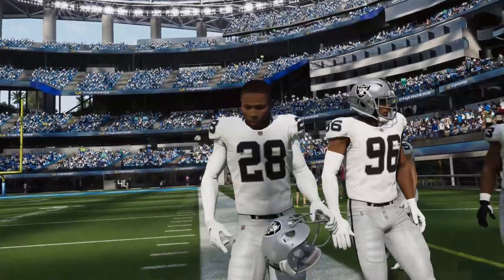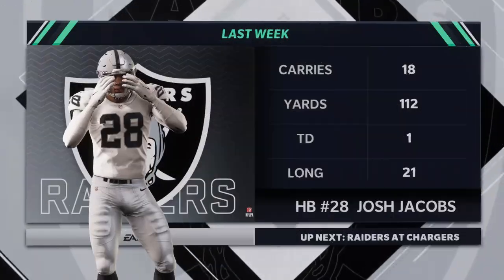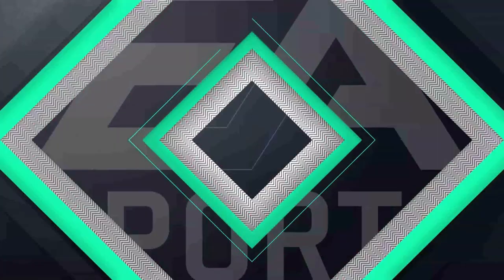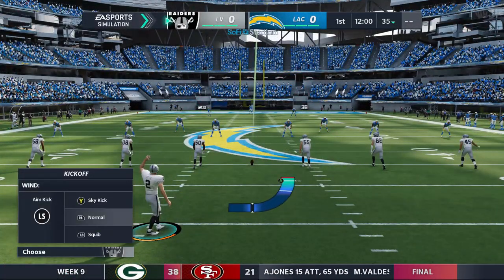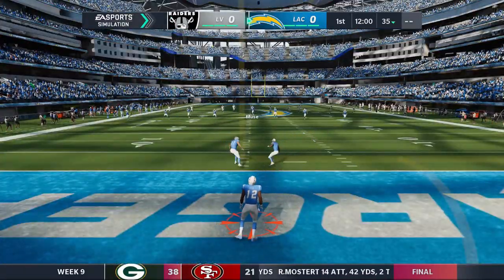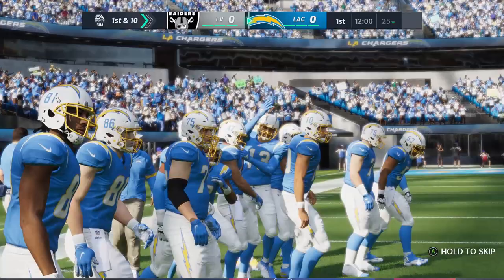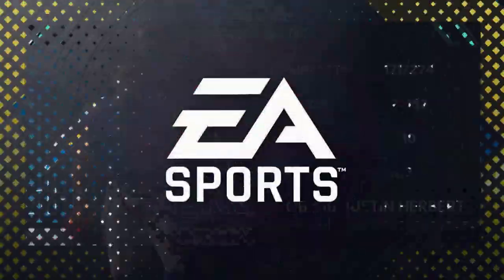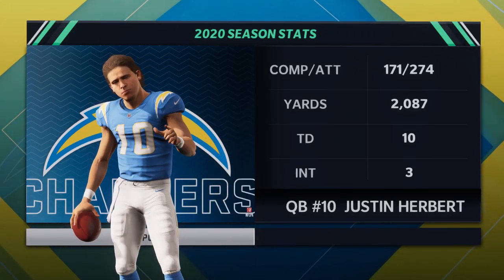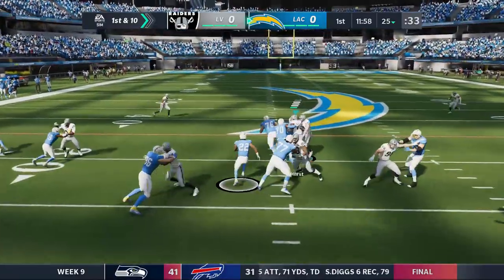We are playing in beautiful SoFi Stadium out here in LA. There's Josh Jacobs with Cleve Farrell getting a little pregame hype. Jacobs had a great game last week — 18 for 112 and a touchdown — unfortunately not enough to pull off the W against the Browns. Before we hop into the gameplay, if you can drop a like, hit the sub button and notification bell so you get notified whenever I upload. Herbert's stats: 10 touchdowns, 3 picks — not too bad for the rookie. Let's get this started.